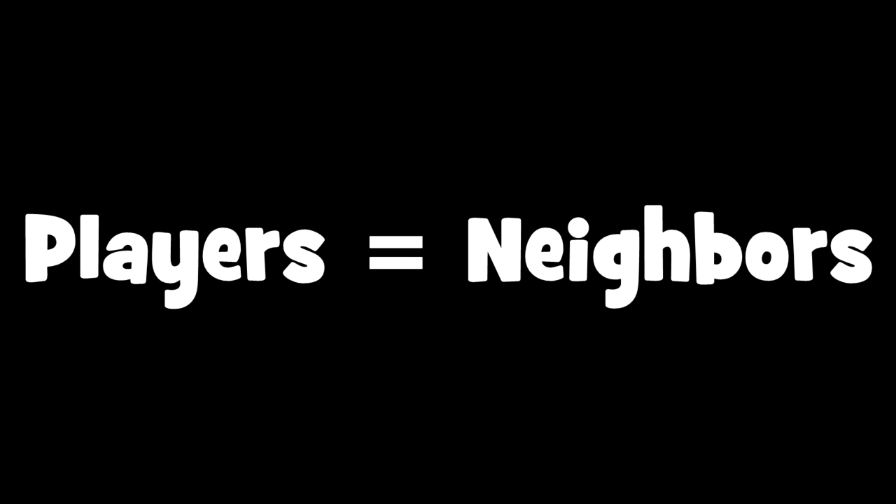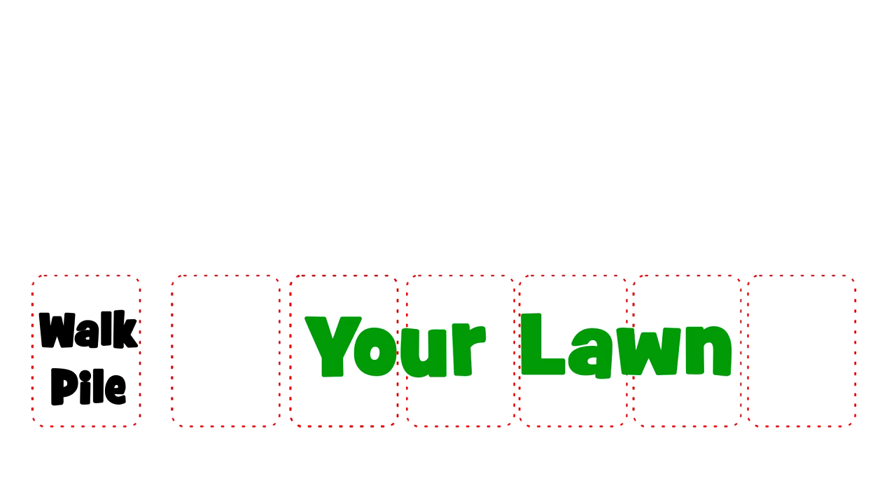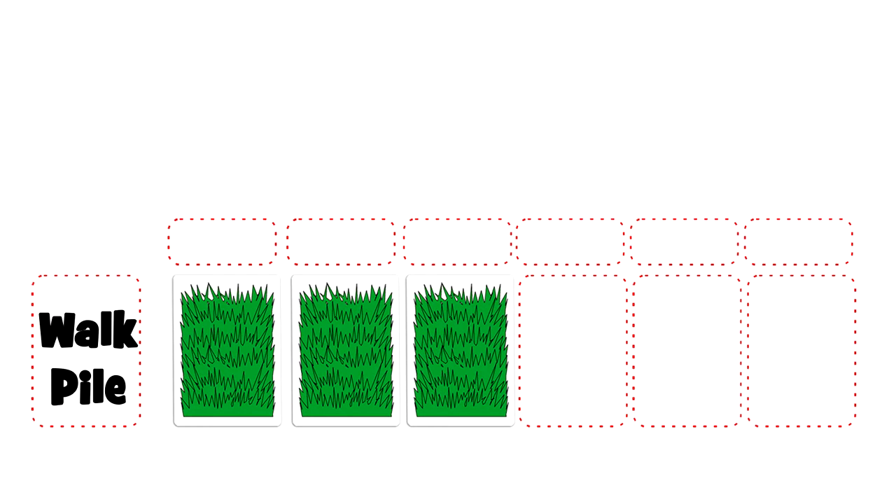Let's start by identifying a couple of things in this game. Players are called neighbors, and the space directly in front of you is your property. Your property is made up of two sections: your walk pile and your lawn. Your lawn will be made up of grass cards that you play along the way, and the space in front of your grass card is called a sidewalk space.